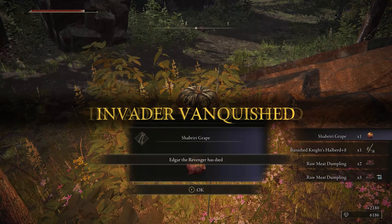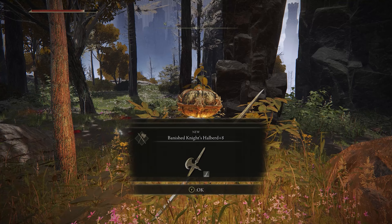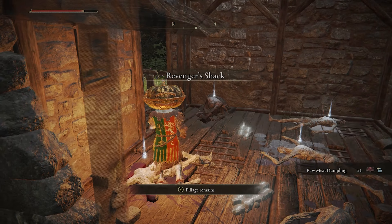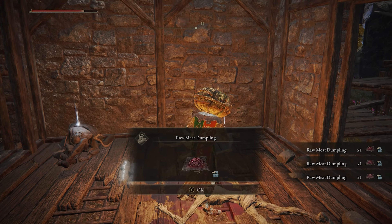Kill him and you'll get a Shabriri Grape as well as some raw meat dumplings. There's also a bunch of raw meat dumplings on the corpses inside of his shack. Was he making dumplings out of the people that he killed? He was making dumplings out of the people that he killed, wasn't he?